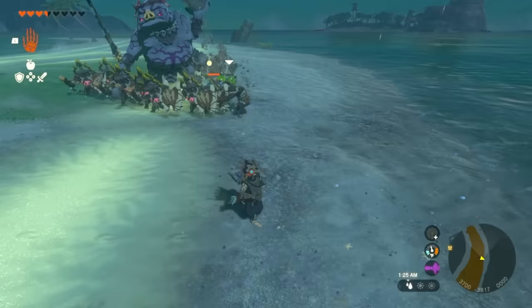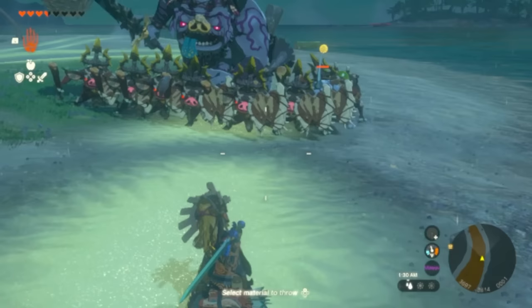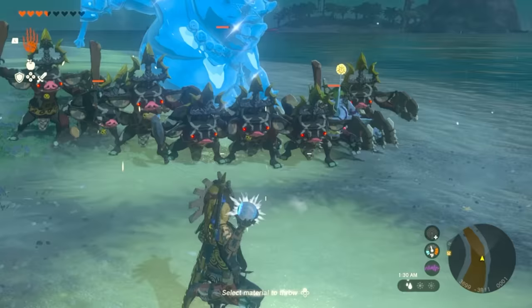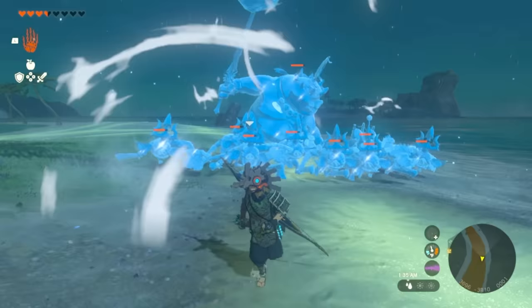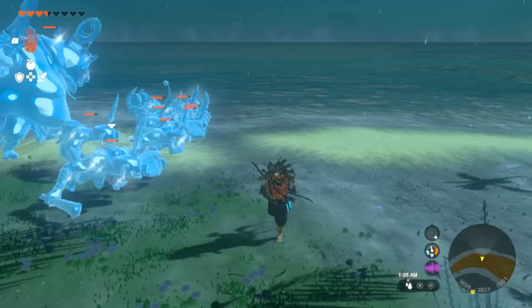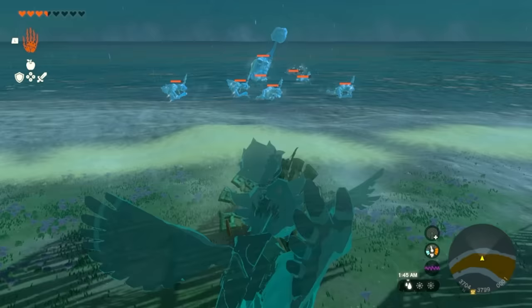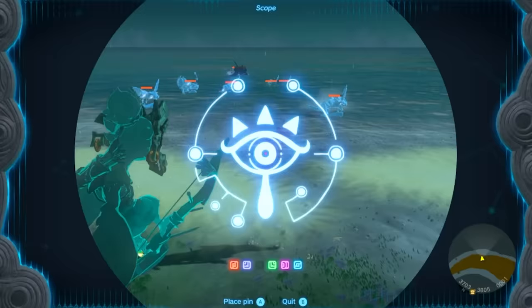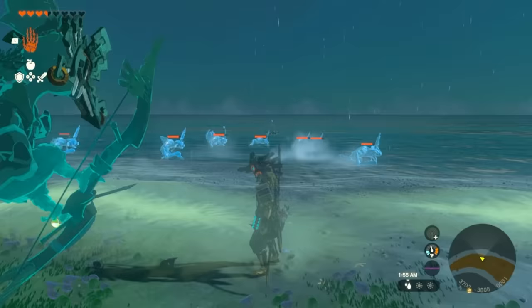Here's something really fun you can do with Tulin — comboing it with something special. If there's a group of enemies like this Bokoblin and all his friends, grab something very icy like Keese ice eyeballs and throw it at the squad. The whole squad is frozen. Then place yourself with Tulin and blow all of them into the water — Bokoblins don't really last in the water. Ice combos and Tulin are very OP, especially if you're by water.